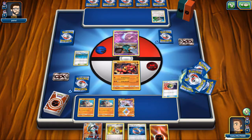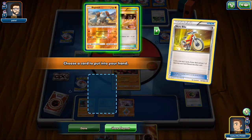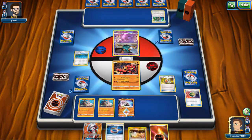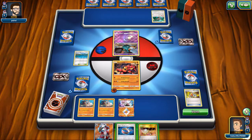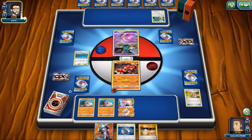It's basically Professor Oak's New Theory effect. When Shauna was released and it was just draw five instead of six, people were disappointed that it wasn't that Professor Oak's New Theory. And then when it was finally revealed — Cynthia, in Ultra Prism — that it was gonna have the Professor Oak's New Theory effect, everybody was happy. So it's very good. You don't discard anything. You don't have to waste any resources like Juniper or Sycamore. It's just an all-purpose, very good supporter card.